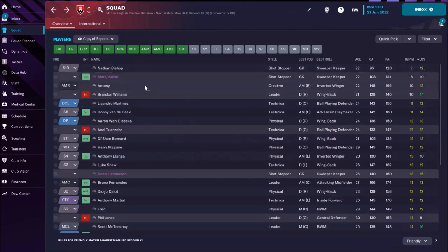And players with the lowest important matches hidden attribute: Anthony is only 10 — wow. We won't speak about Nathan Bishop. Lisandro Martinez is 11, so that's not that great. And it would be Saka at 12.